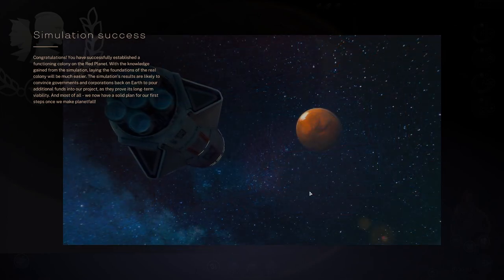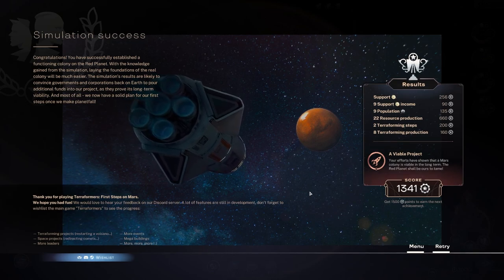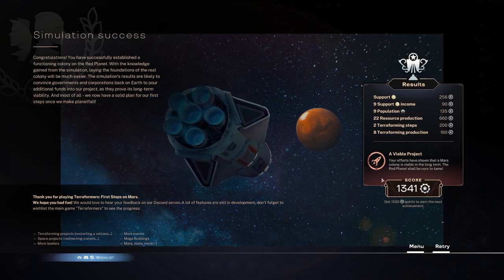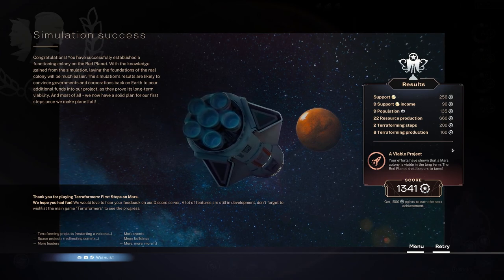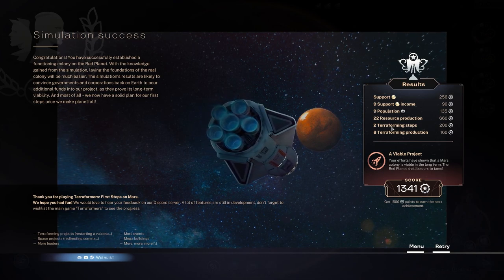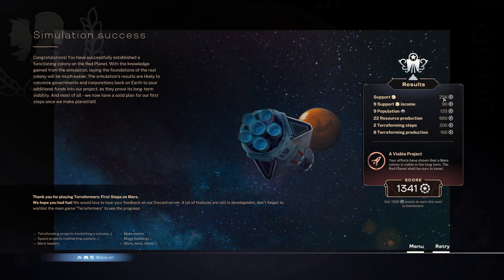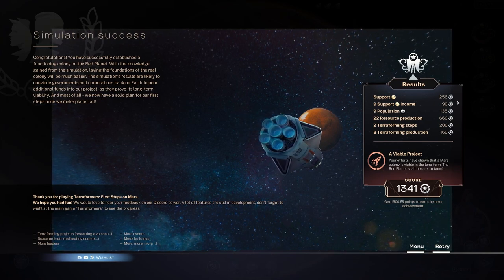What was our score? What did you guys think? It seems like a fun game. Our score is not bad — I think that's a higher score than my last game even though I felt I did worse. 600 points — wow, like 60 points from resource production alone. Terraforming steps gave us points, terraforming production gave us a bunch. In my last game I had an insane amount of support and my support income was almost 20.